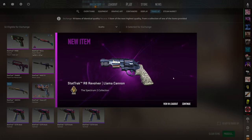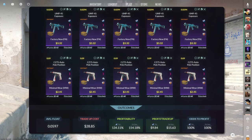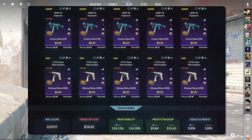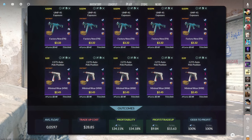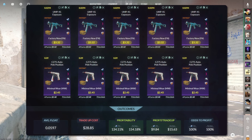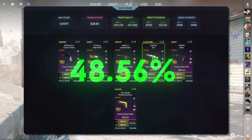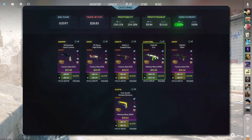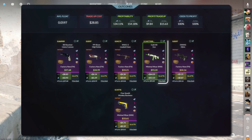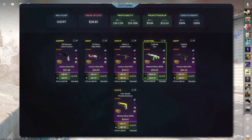The final no-risk trade-up consists of five StatTrak Factory New Restricted skins from the Spectrum 2 case and five StatTrak Minimal Wear Restricted skins from the Chroma 2 case, below 0.0597 average float. Keep Factory New skins below 0.0294 and Minimal Wear below 0.09 float. Get the Spectrum 2 skins for 3.32 dollars or less and Chroma 2 skins for 2.45 dollars or less. This costs around 29 dollars total with a massive 134.11% profitability and 100% chance to profit. All six outcomes are profitable — the best is the StatTrak Minimal Wear Galil ECO at a whopping 52.23 dollars of profit, giving a one-in-six chance of profiting over 50 dollars.